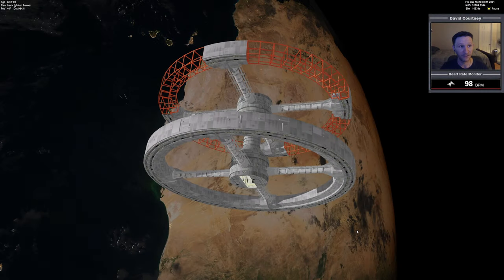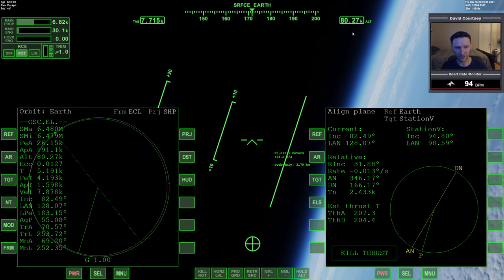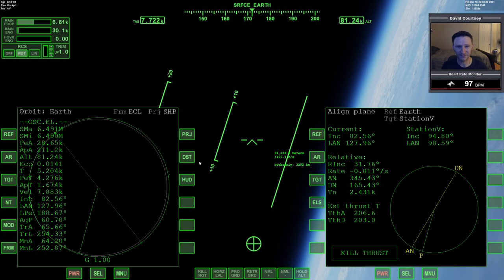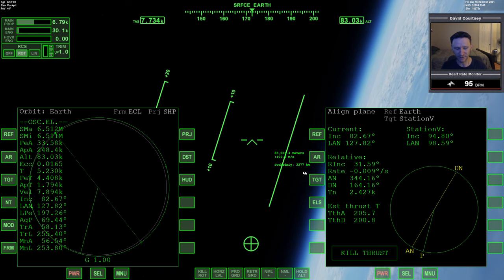Let me switch camera views and jump inside the XR2. In the last video I paused mid-maneuver because we were coming up on 20 minutes, so let me unpause and continue. We finished our third pass through the atmosphere and we're climbing out — currently about 80 kilometers at around 100 meters per second. We have a little bit of main engine going because we're trying to drive our apoapsis back up to around 260 kilometers. By the time we get much above 90 kilometers our rate's going to be zero.